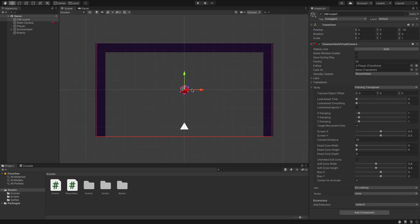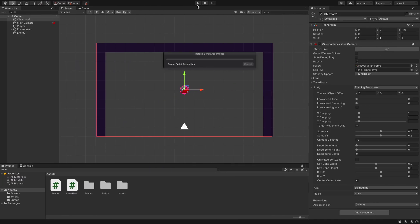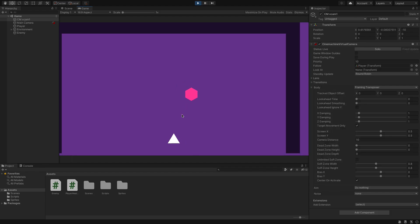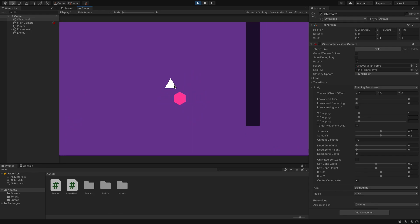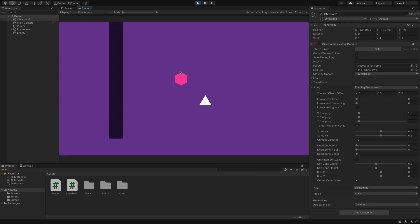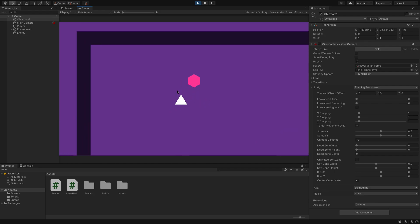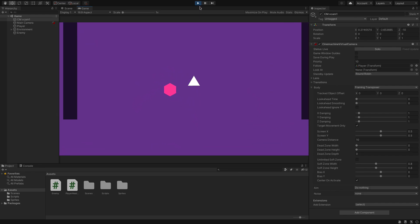I just want to quickly show you what would happen if we didn't swap from FixedUpdate and left it as Update in our enemy script. Let's go back, wait for the scripts to reload, and hit Play. Now if we start moving, can you see that jittery look on the enemy? He's jittering about — it looks really bad. Basically, because the player movement is set in FixedUpdate and the camera is following our player, it makes anything else using the Update method look jittery like that.